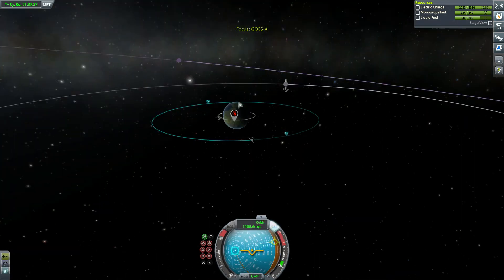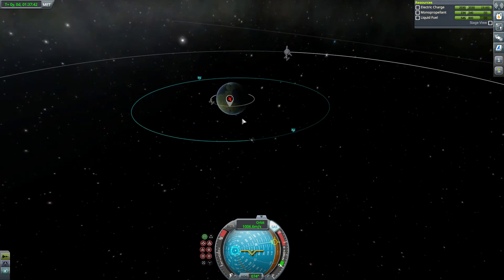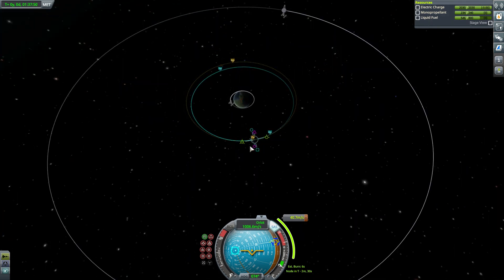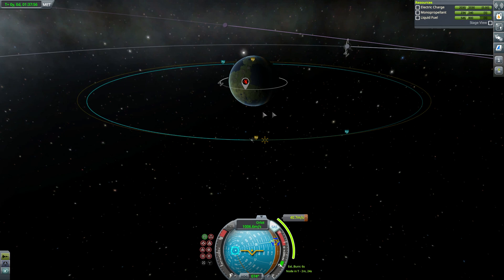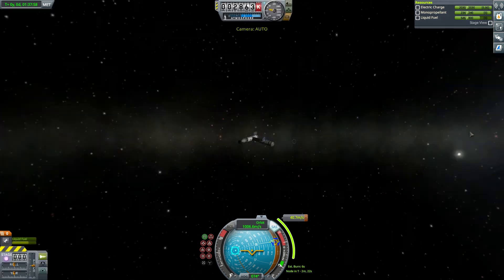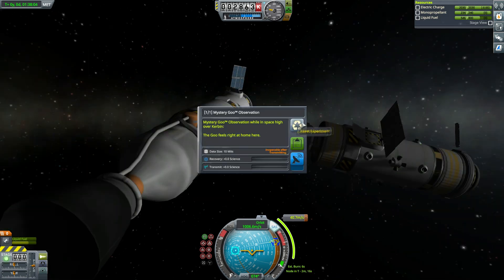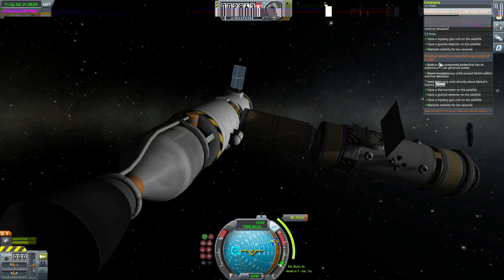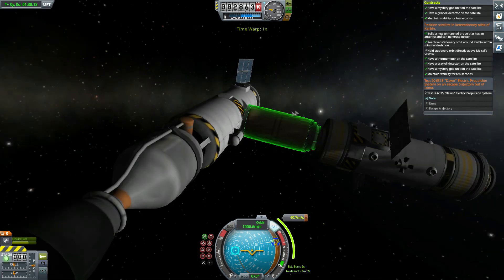Obviously my contract is shot because I'm not apparently over Milkel's Crevice — we're ahead of it. We would need to boost prograde, that'll slow us down, then retro, but that's a huge pain. You know what, I'm just gonna redo this whole mission — forget it, you guys don't need to watch that happen. Am I seriously not getting this contract? Okay fine, forget it, we're reverting. I'm calling this a mission success — thanks for watching everybody!